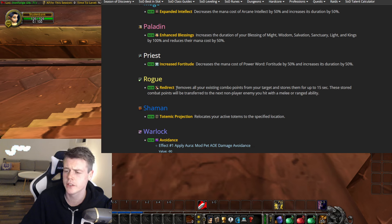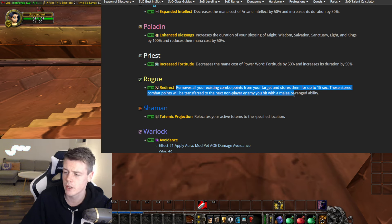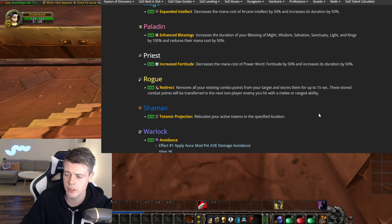Rogues get Redirect, which removes all existing combo points from your target and stores them for up to 15 seconds. These stored combo points will be transferred to the next non-player enemy you hit with a melee or ranged ability. Great. And Totemic Projection relocates your active totems to a specific location — beautiful.